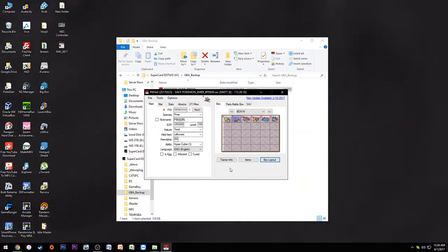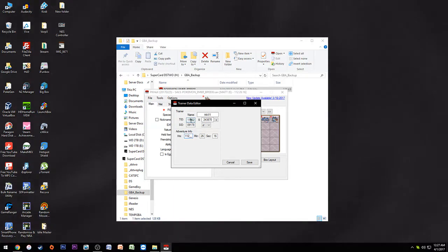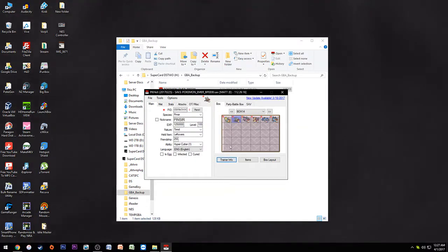I really love that you can change your trainer info, your TID, and your SID. I used to see Action Replay codes to change your trainer to certain names and they never worked right. Also I used to have Pokemon that were renamed — either by me or gotten over trade — that I couldn't nickname. Obviously I can nickname them now and do all sorts of stuff, which is great. You guys can also check out my Pokemon video on how to directly gen in gen 3 just like this — I show more in-depth things there.